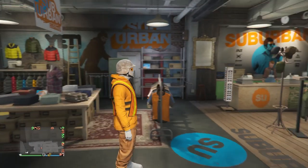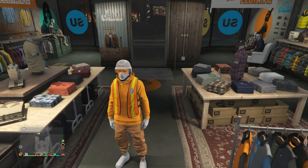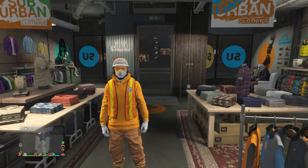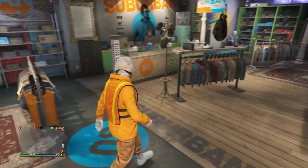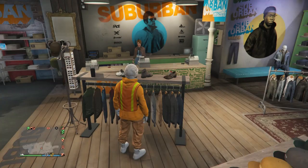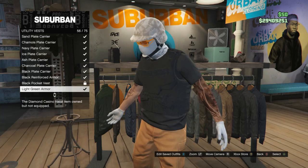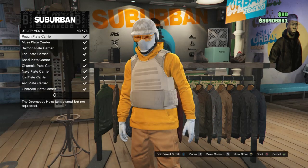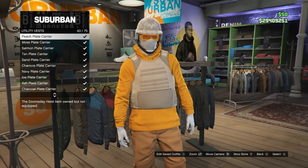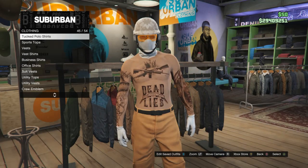For the fifth and final clothing glitch, I'm going to show how to transfer the dock vest to any of your tops. Go to the clothing store and walk over to your tops. You can equip any top, as long as you're able to equip a utility vest with it. For example, the peach plate carrier on slot 43 - if your top allows you to put on that utility vest, the glitch will work. You can also do this shirtless.